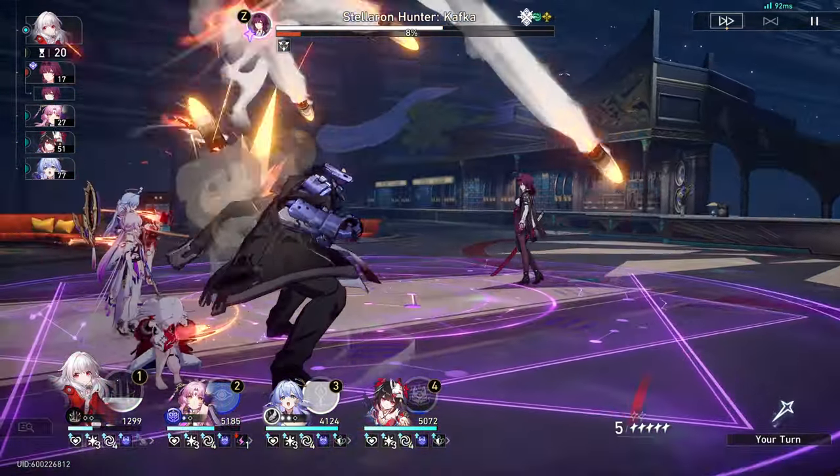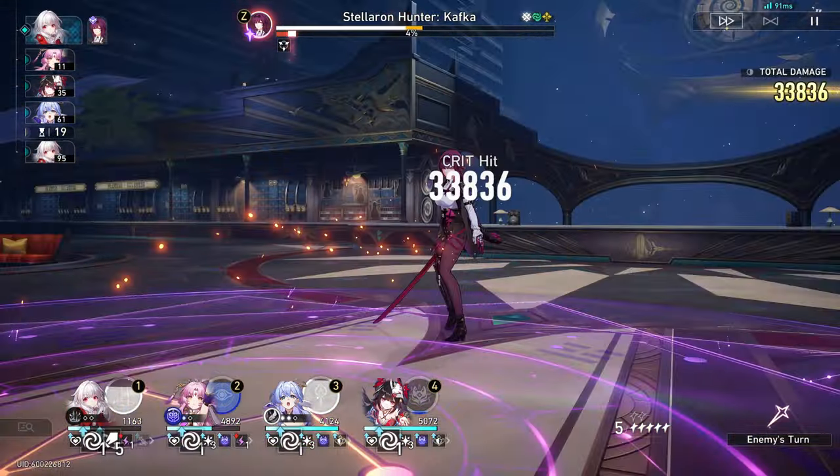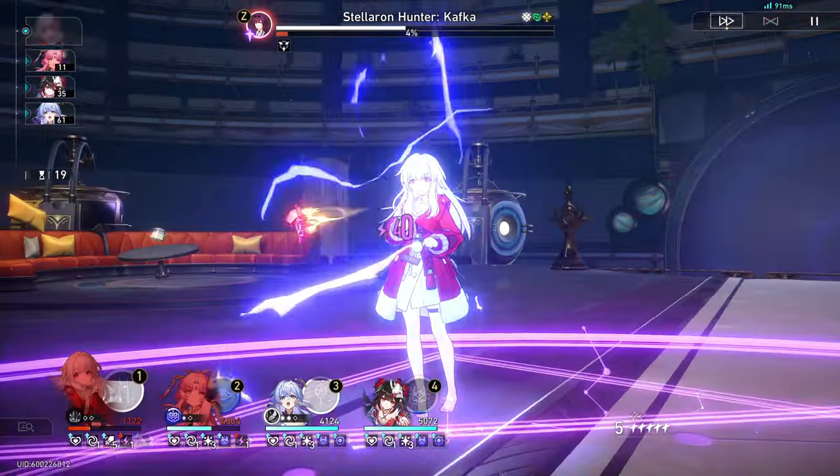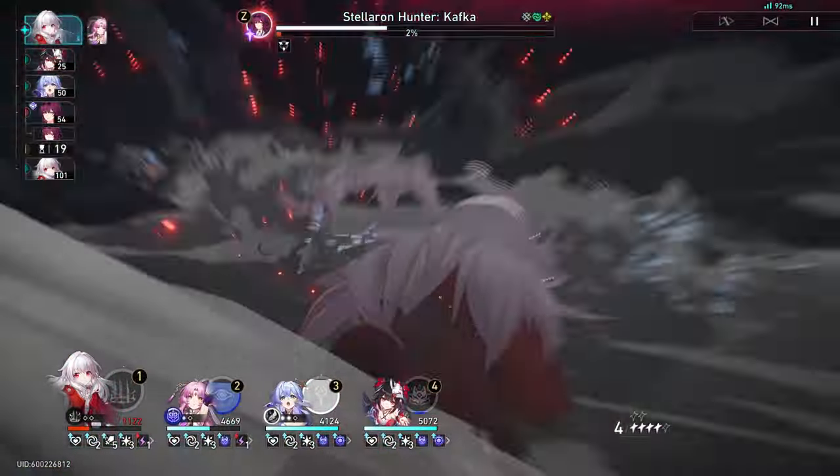For 1.5, easy skip — I didn't care about the characters, even though I know that Huo Huo is great for Clara, but not enough to warrant a pull from me. For 1.6, Ruan Mei — same reason as Jingliu.